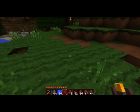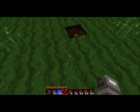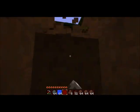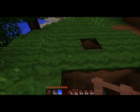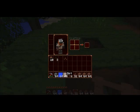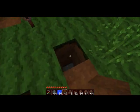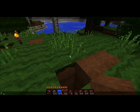So yeah, let's put some torches. What you have to do is you make a hole that is three by three, blocks deep. Sorry, let me turn this off.